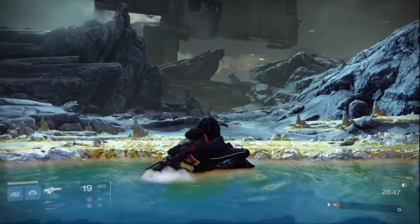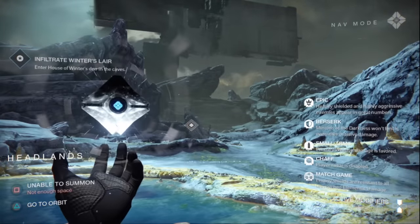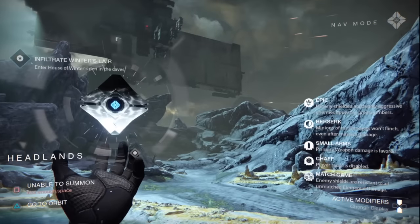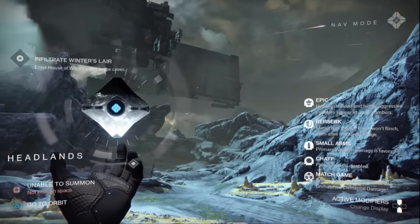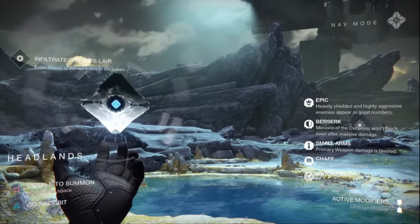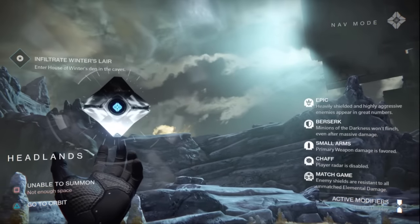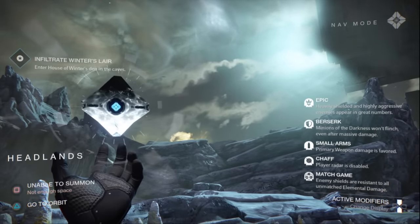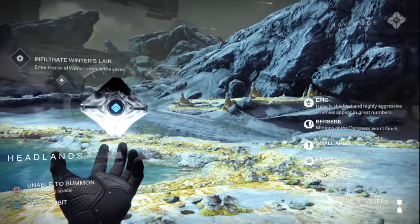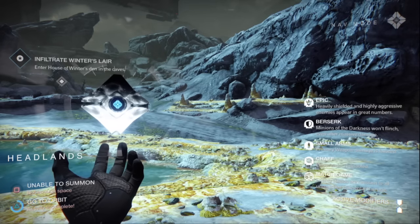You can see I'm hanging out in the pools here in Venus because the Nightfall this week is going to be the Winter's Lair Nightfall. The modifiers this week are going to feature Berserk, where minions of the darkness won't flinch even after massive damage; Small Arms, where primary weapon damage is favored; Chaff, where player radar is disabled; and Match Game, where enemy shields are resistant to all unmatched elemental damage. I'll make sure to put up a solo Nightfall video for you.